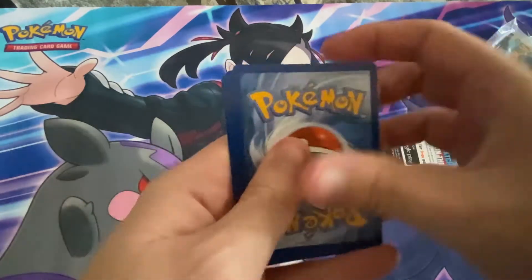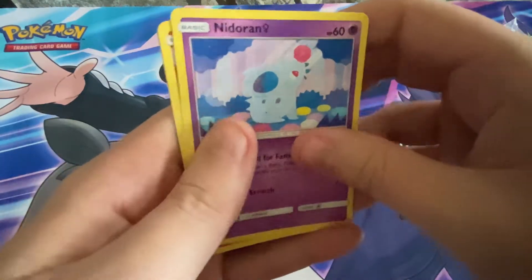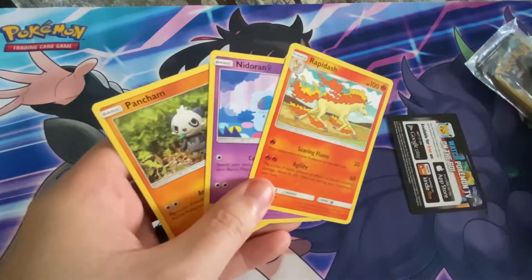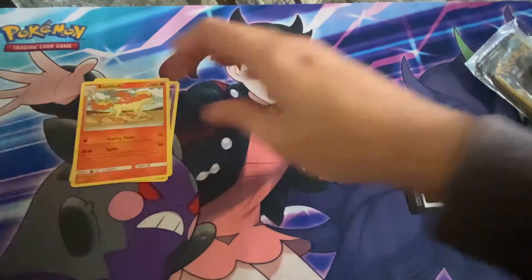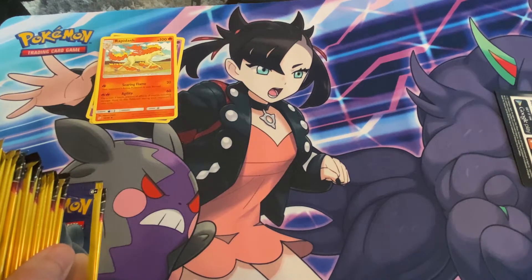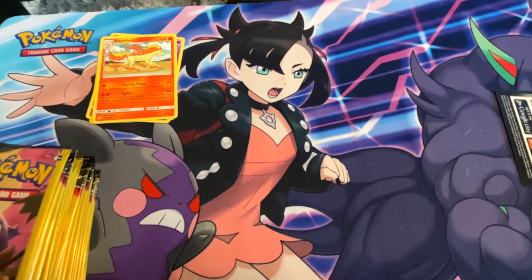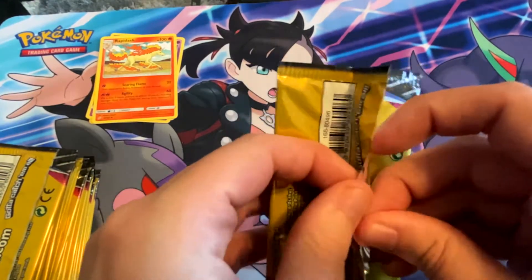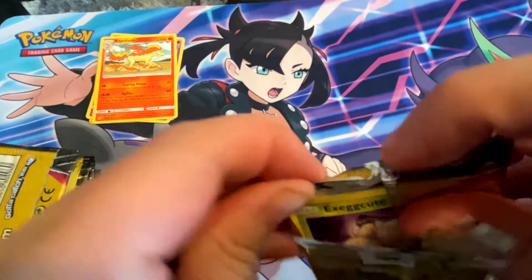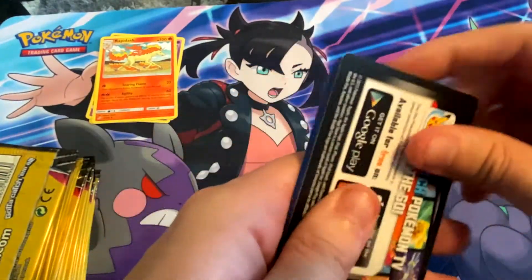They're just three-card packs. We got Nidoran, sick art — these are all Team Up packs: Rapidash and a Pancham. That's where the gambling comes into play — there's no guarantee of a rare, reverse holo, or anything. This set has quite a few cards in it. We have 22, 23, 24 packs, and I just opened one, so 25 total. This video is just to see: is it possible to make profit from dollar store packs?